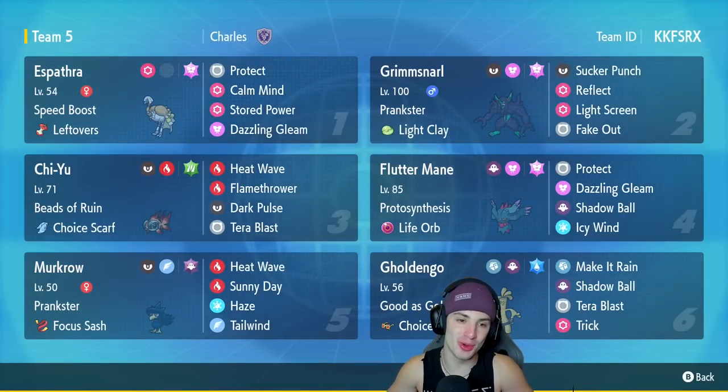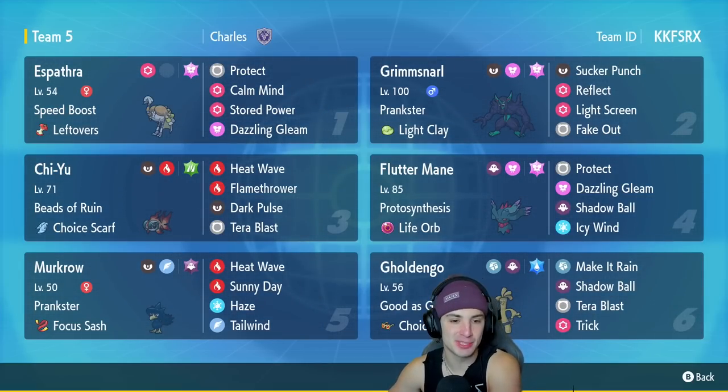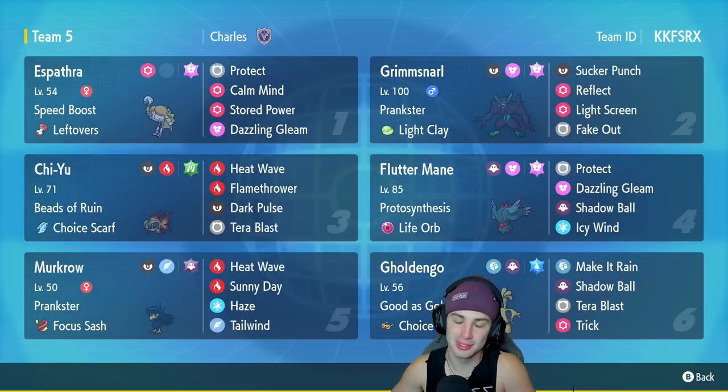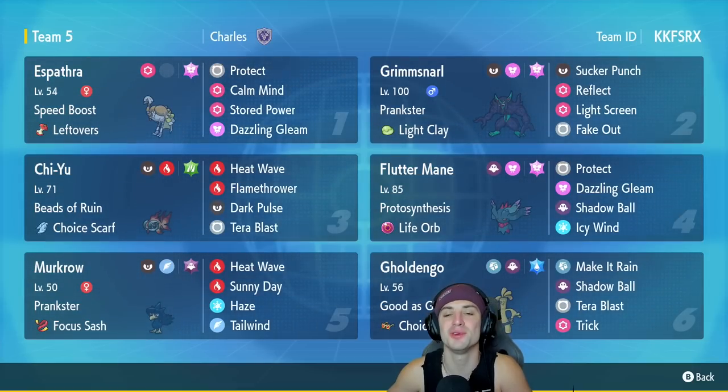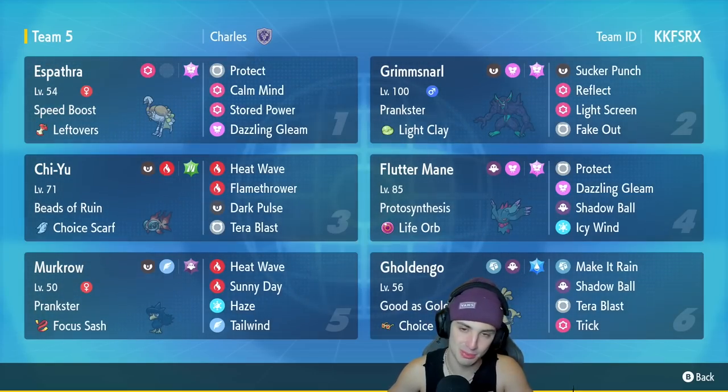There it is ladies and gentlemen — a 2-1 winning record, gotta love it. Espathra was hands down the MVP for today's video. Absolutely loved it — nice little off-meta Pokemon paired up with Chi-Yu, getting that Calm Mind boost, this thing was absolute fire. 2-1 winning record, loved this team, and got to use every single Pokemon except for Gholdengo. You guys have seen plenty of Gholdengo across the channel — we'll definitely use them in another video. But guys, that is going to be it for today's video. If you did enjoy the content, don't forget to smash that like button. And if you're new here, click that subscribe button so you know when all my videos go live. You guys rock — I'll catch you on the next one. Peace out, everybody.